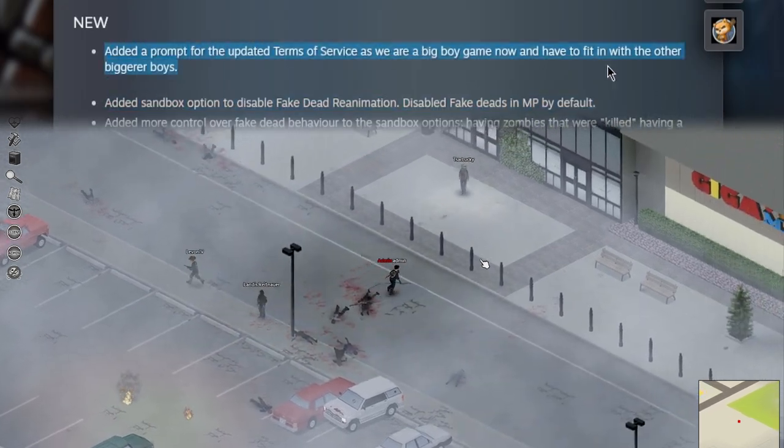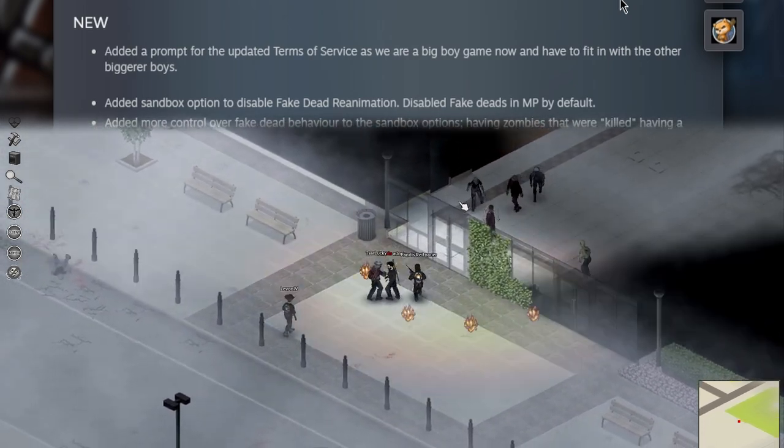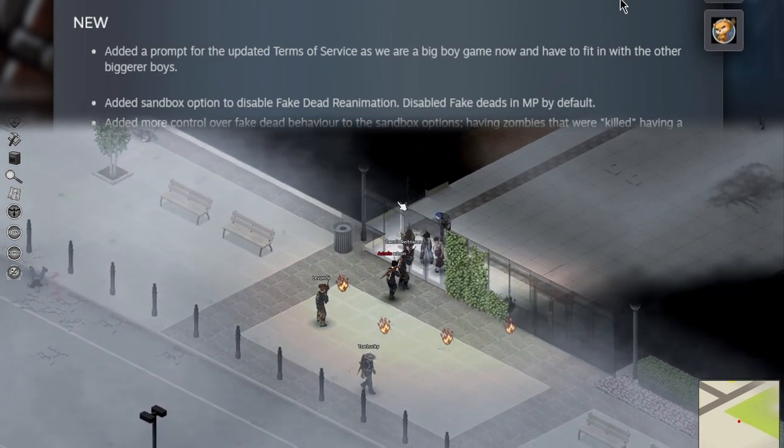Right up front, they've added a prompt for the updated Terms of Service, as they are now a big boy game and have to fit in with other big boys. Basically what that means is, if you don't want to be a good boy, get out.